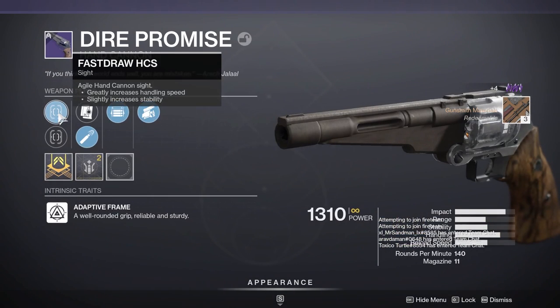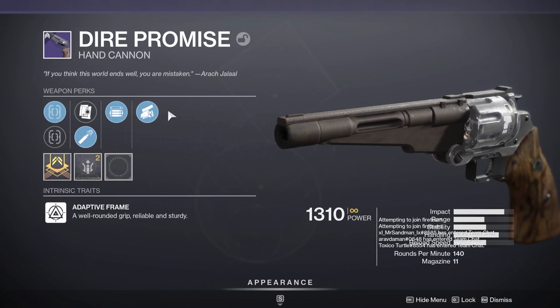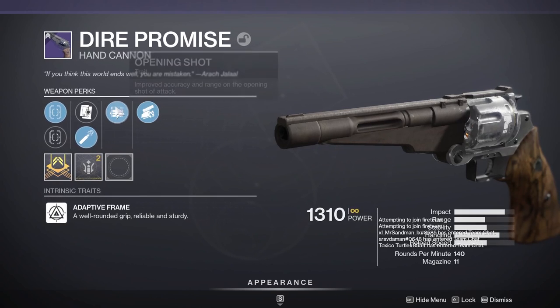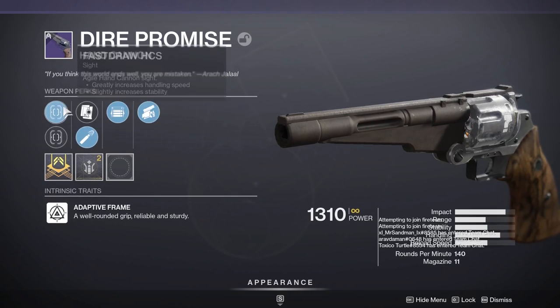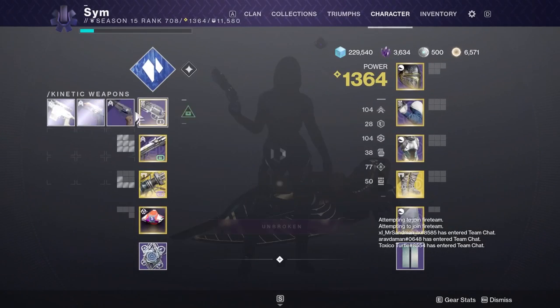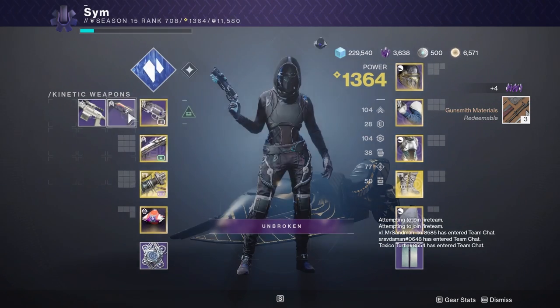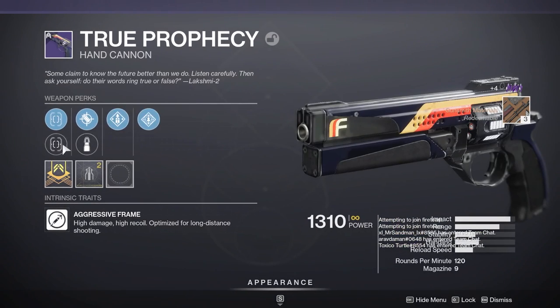Something like subsistence rampage — opening shot swashbuckler isn't too bad. Very nice roll here, but sadly I did want rangefinder. I can't remember which perk slot it was in for Dire Promise, first or second, but it's sad we didn't get it or a good sight. True Prophecy with overflow rampage — I already have a roll exactly like this in the vault so I won't be picking that up.